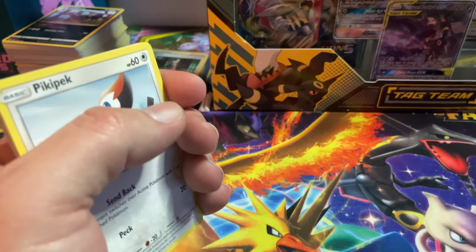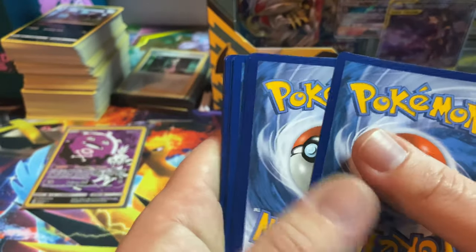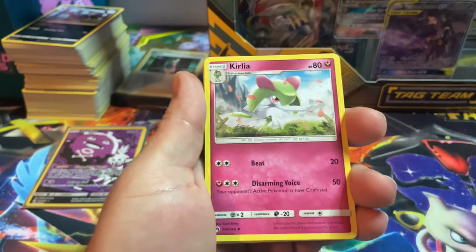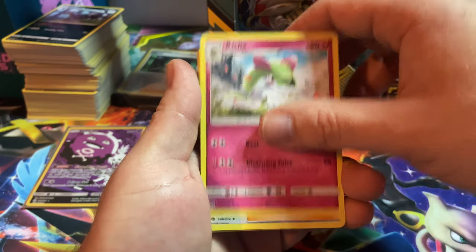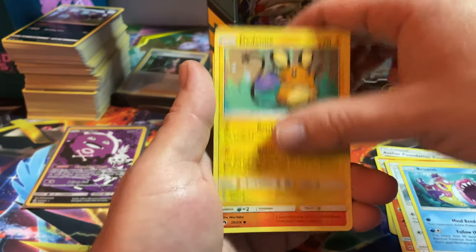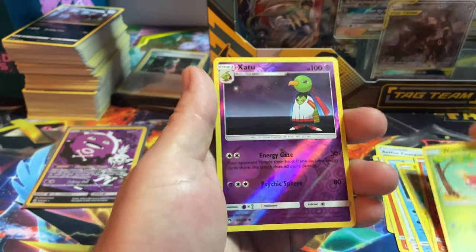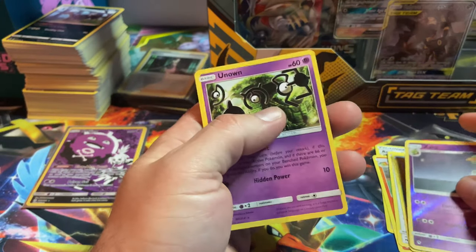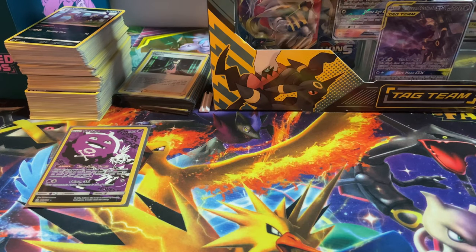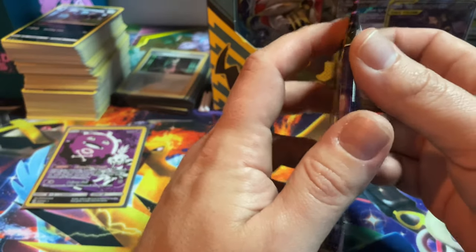Moving on to Lost Thunder — I don't know what's in Lost Thunder, I don't know what the chase card is, so I apologize in advance. Going to the front: Psychic Energy, Krookodile, Aether Foundation, Quiladin, Lava Pick-up, Bruxish — did nothing — Cyndaquil, Whirlipede. Reverse: not an Unknown. That's all right, we still got Celestial Storm and Evolutions.